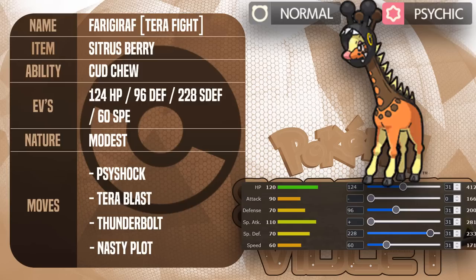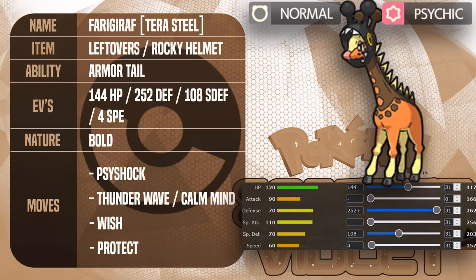Here's where things get a little interesting — the first few sets have been quite offensive. Now we get into a pretty defensive set. Wish Support Farigarath can be a really nice way to give your team support through Wish recovery. I really like Thunder Wave here to cripple other Pokémon, but you could also go Calm Mind if you want to devote it to being a bulky Wish Calm Mind sweeper — you'll just have to get rid of opposing Dark types first. Steel is the best Tera type for this set because the last thing a defensive Farigarath wants is to be poisoned, and this prevents that. The EV spread is very bulk-oriented, able to sponge a wide variety of hits.